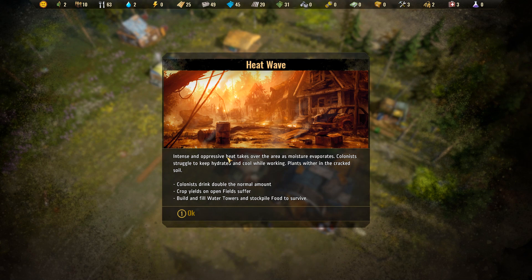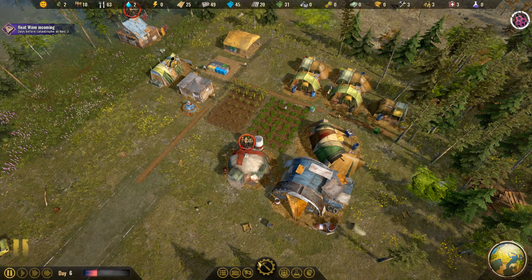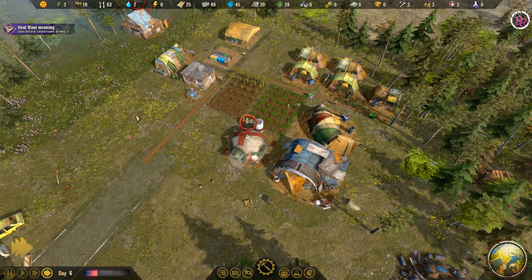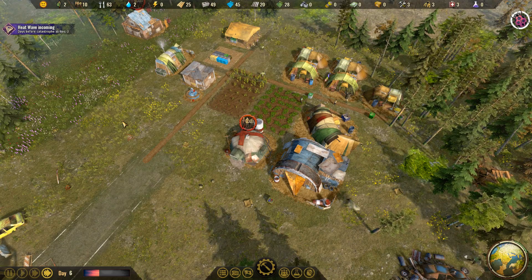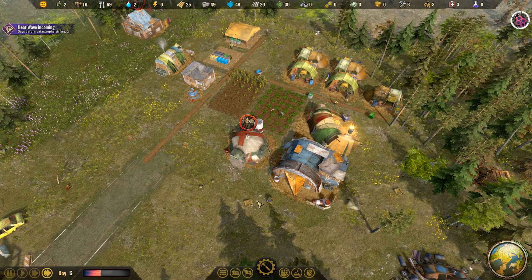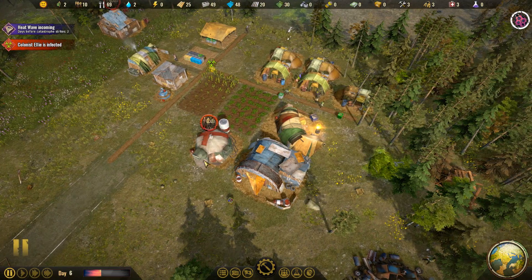We have our first catastrophe — intense and oppressive heat takes over the area as moisture evaporates. Colonists struggle to keep hydrated and cool while working; plants wither in the cracked soil. Colonists will drink double the normal amount of water, so we absolutely have to get another well. Crop yields are going to suffer. We have at least a couple of days before the heat wave arrives — there are several different types of catastrophes, ranging from meteor storms to nuclear fallout. Haven't seen a heat wave before, so that's going to be fun.